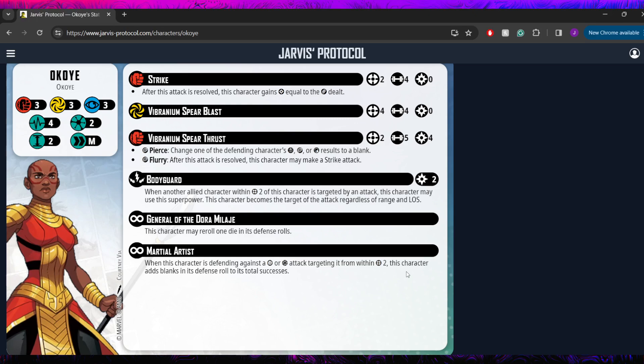She does have a spender and it's actually pretty solid, costing her four power — which is pretty expensive, and as we've already established she has a little bit of a problem building up that power. But it's ranged two, throwing five dice. It's got two triggers both on wild: it's going to be piercing and flurrying. Pierce is obviously a great effect to have on five dice. The flurry lets her make a strike attack afterwards, so you get to throw an extra four dice builder and maybe gain back some of that power you just spent.